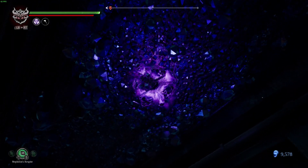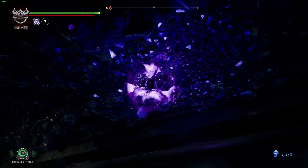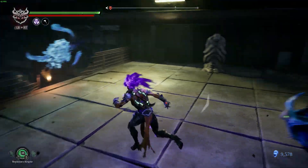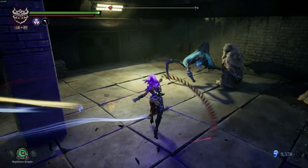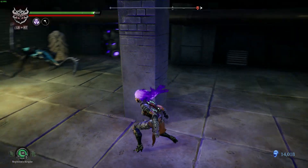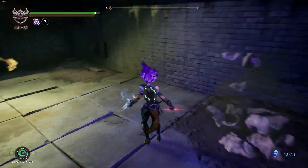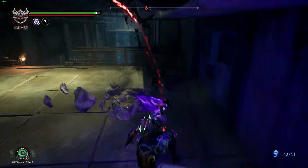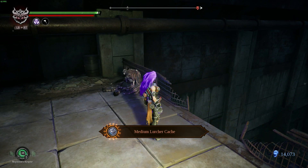There we go. Let's go forward. There's a nice — do you mind? I need you to piss off, please. We get this — Medium Lurcher Cache. Very nice.